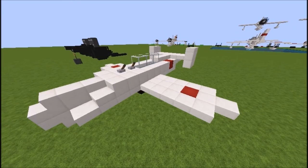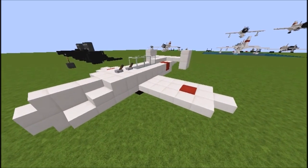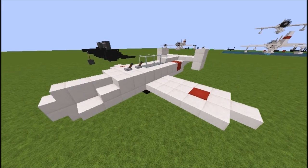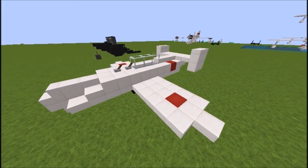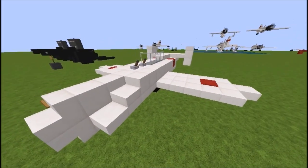Hello everyone, welcome back to another Minecraft tutorial. This is not an airplane - this is in fact a bomb. This is what the Japanese used during the end of the Second World War as their desperate attempt to destroy America's Navy.